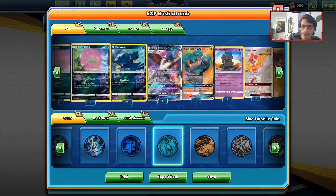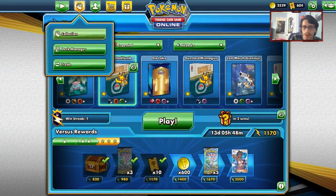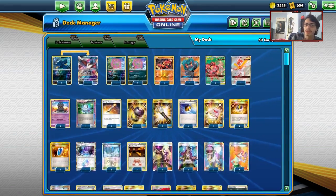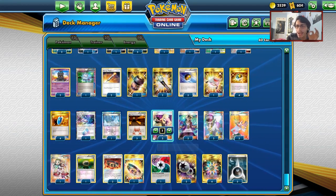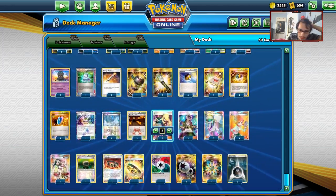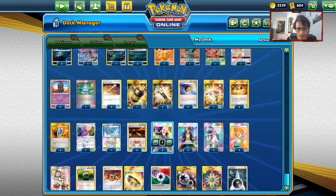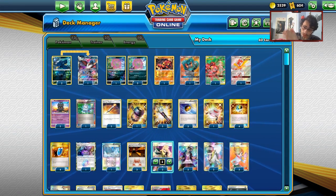That's Spirit Tomb, Magma's Secret Base, and HonchKrow — whatever you want to call this deck. We got to show off two of our better matchups today. This is a really fun expanded deck. Last-minute changes: maybe go two N and two Cynthia, add a Choice Band since Beast Energy isn't available on PTCGO right now. Spirit Tomb plus Magma's Secret Base is a strong combo.